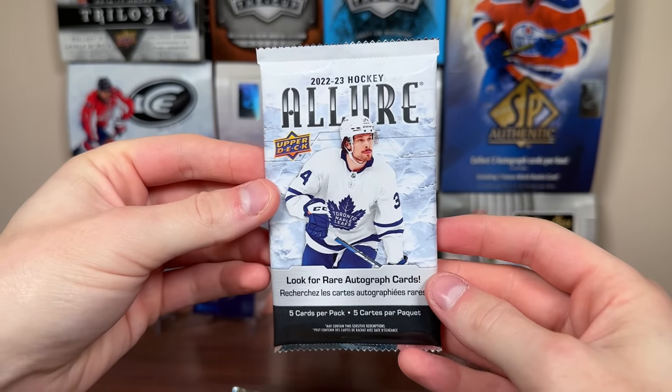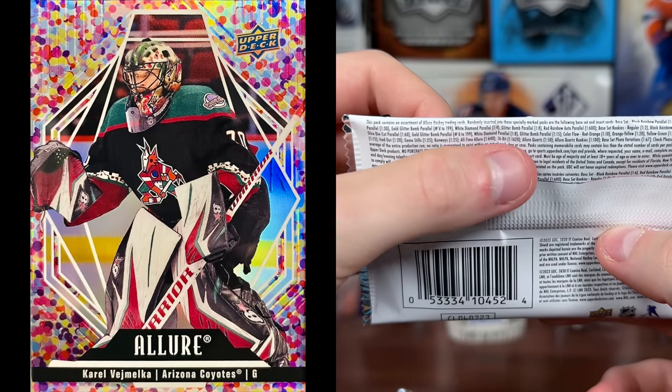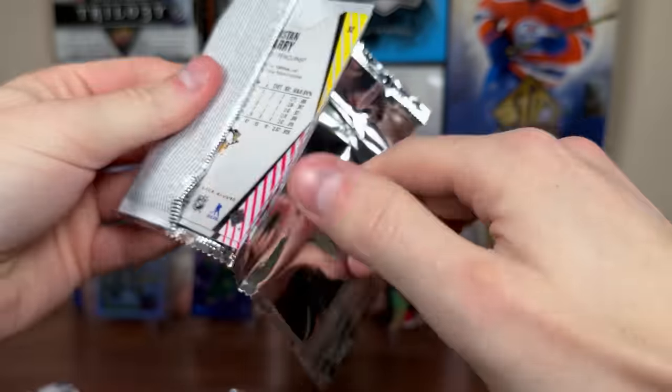There's Sean Horkoff and Pancakes. Okay. Let's check out 2223 Allure Retail — I got to open some retail of this, but we're hoping for a Glitter Bomb, which are 108 to the base of 115 of rookies. There's also White Diamond, so let's check out Allure Retail.